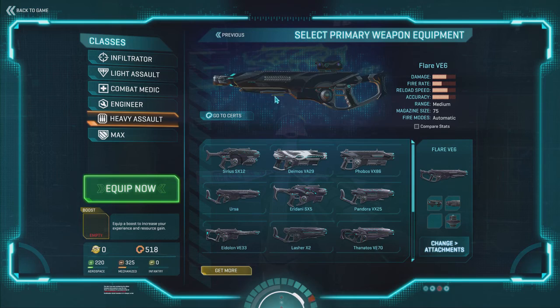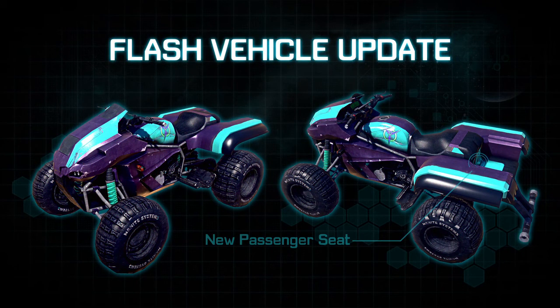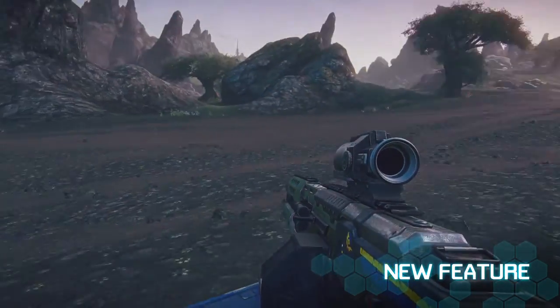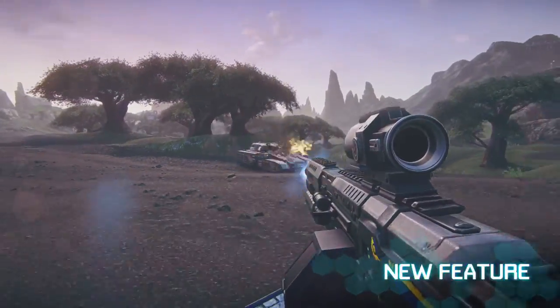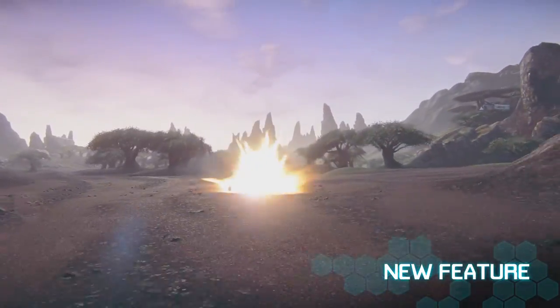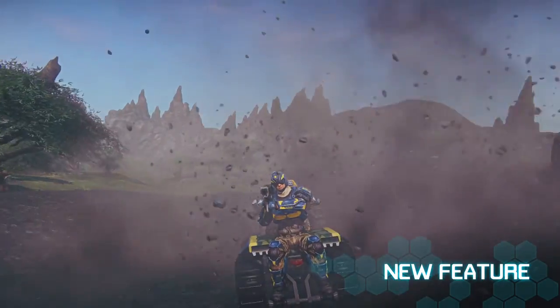This month's vehicle update is focused on the Flash. Adjustments have been made to the model to account for a new passenger seat. You'll notice that you now have a secondary seat on the back of your Flash. While another passenger is in this seat, they will be able to use any items in their loadout other than deployables like the Engineer's ACE Tool for mana turrets. That means you can throw grenades and shoot down your foes with your favorite weapon as a passenger in the Flash.